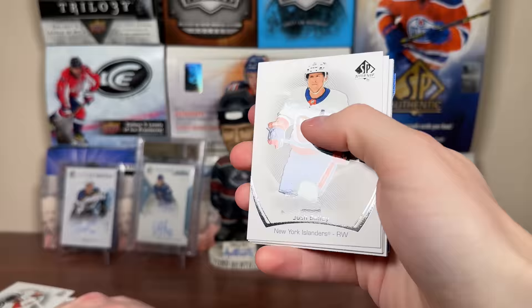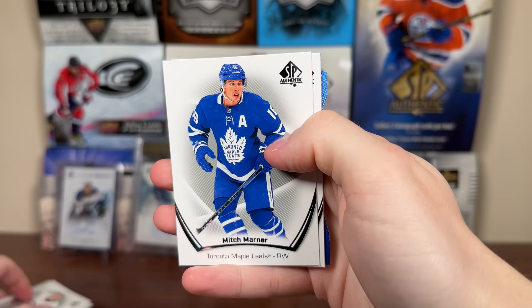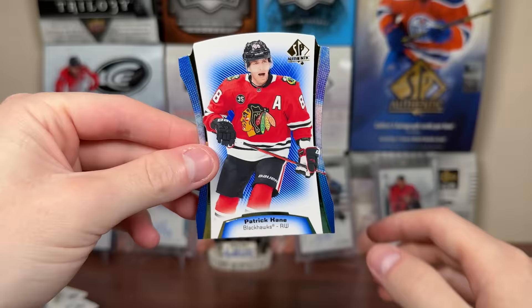I'm just hoping the back half of this case still has some good cards. I mean, we didn't get a proper case hit from the first half of the case. Maybe we'll be lucky, but might have a landmine of fecal matter here. There's Marner Limited Red, Pageantry Hall, and a blue die cut — Patrick Kane.